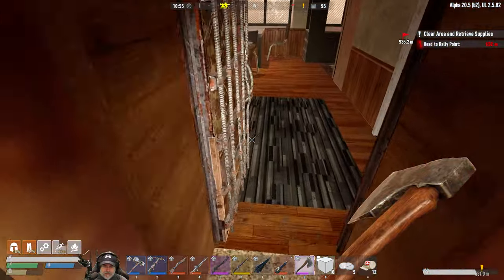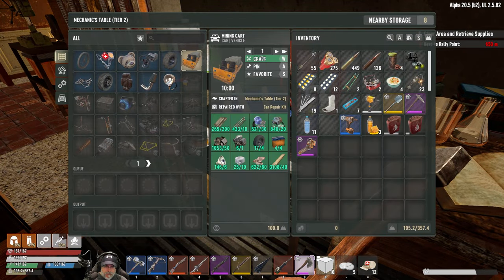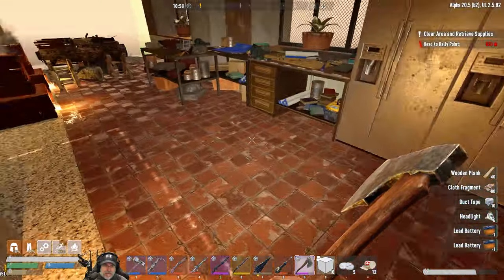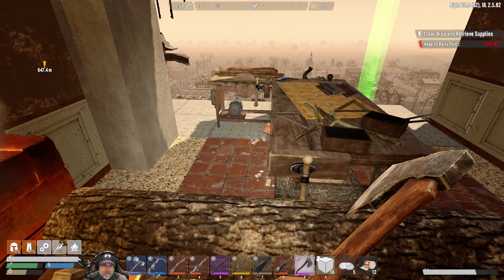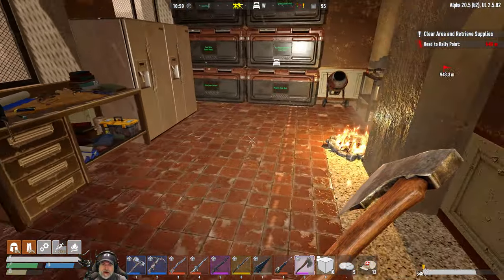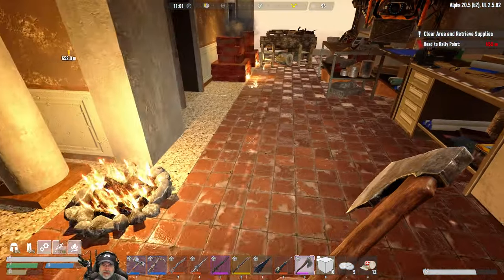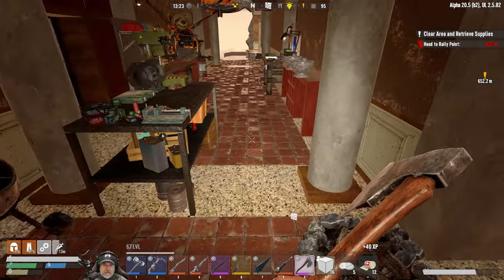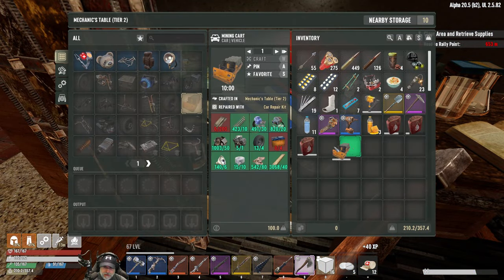Now we should have everything we need to make the mining cart. Let's do it! Craft - that's gonna take 10 minutes, darn it. I'm gonna cut the camera here, get the rest of the iron smelted, make a bunch of iron spike traps, wait for the mining cart to finish, and then I'll bring you guys back. All right guys, we are back - the mining cart is finished!